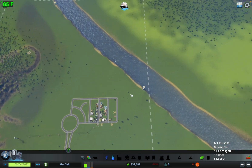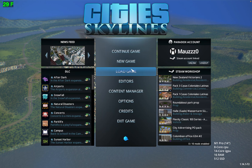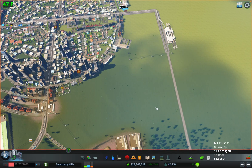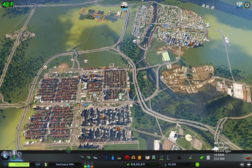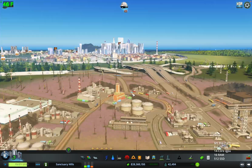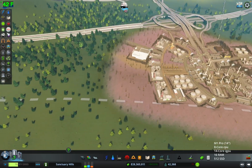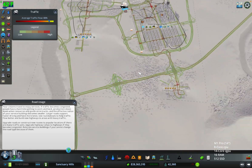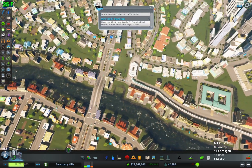But there is a bit of a small city, so let's check out gameplay in a Megapolis. Now loading Sanctuary Hill City with 32,000 people. Here we already see only 30 frames.